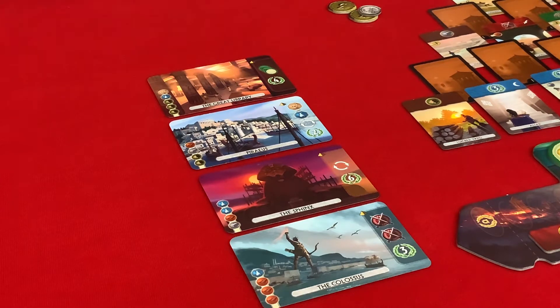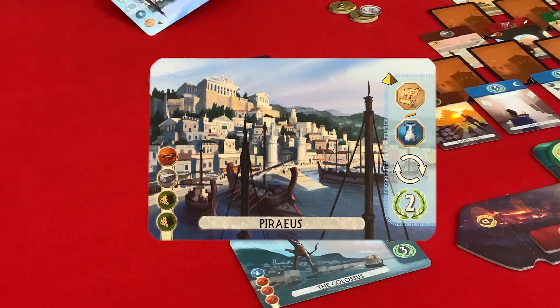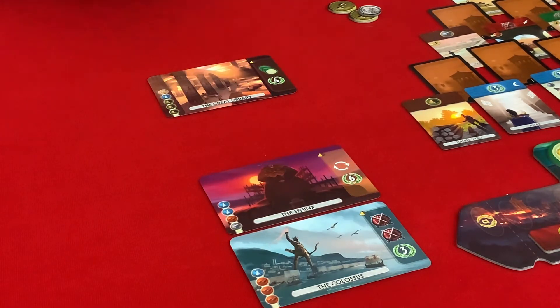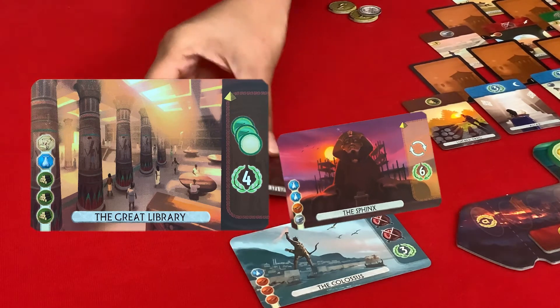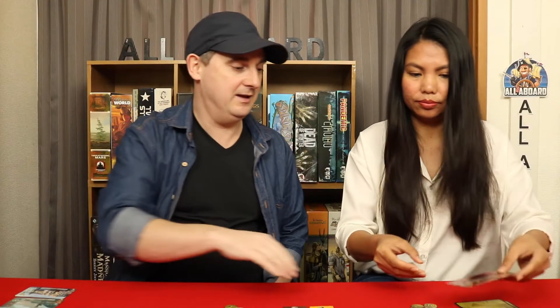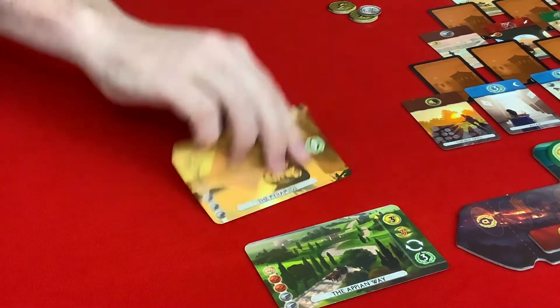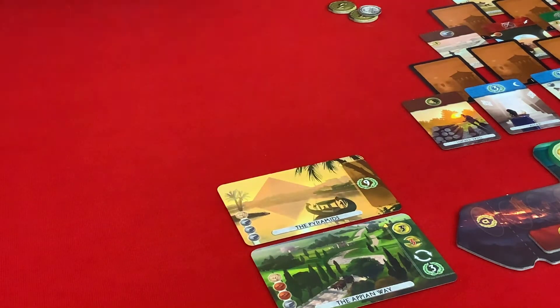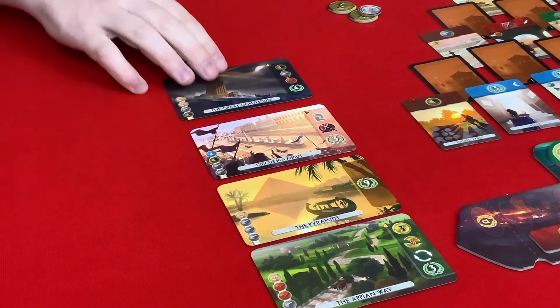What would I like here? I think that I'm going to take this one, Piraeus. So I'm going to take the Great Library and also the Sphinx. Leaving me with the Colossus. And four more. So this time we have the Appian Way, the Pyramids, Circus Maximus and the Great Lighthouse.